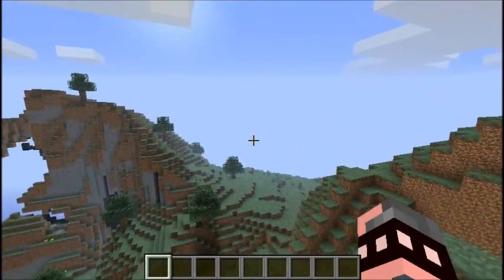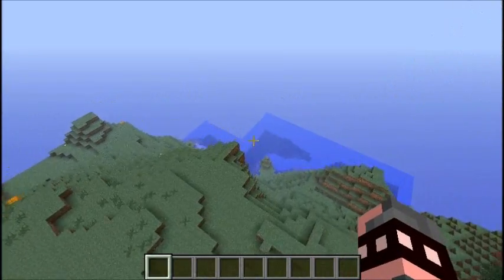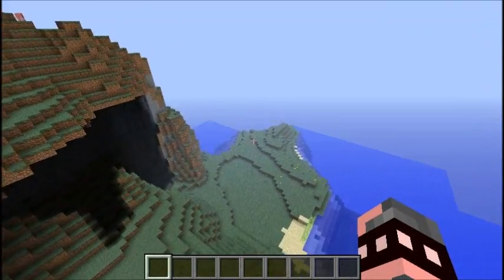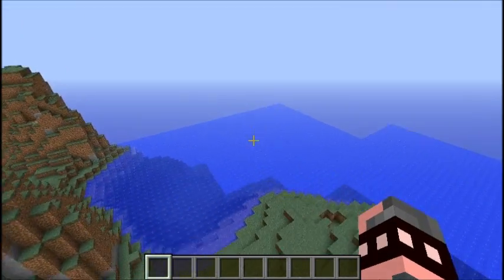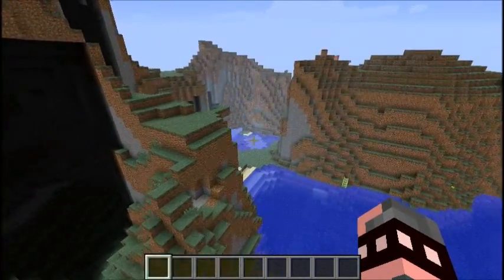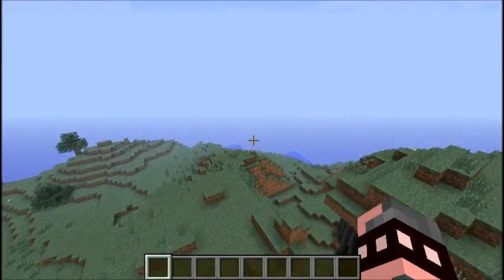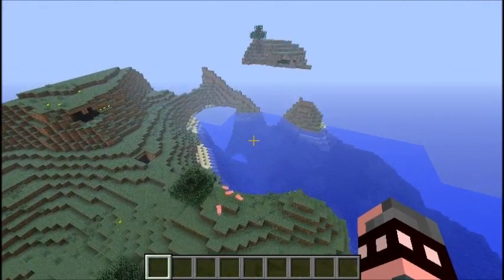For example, it's very difficult to find a wolf in any biome — in fact there are only specific biomes that wolves can spawn in, making it really hard to find one. Even a mooshroom, for another example — even though people might not like that mob, they still want to find it, and if it's too hard to find, then what's the point of looking?